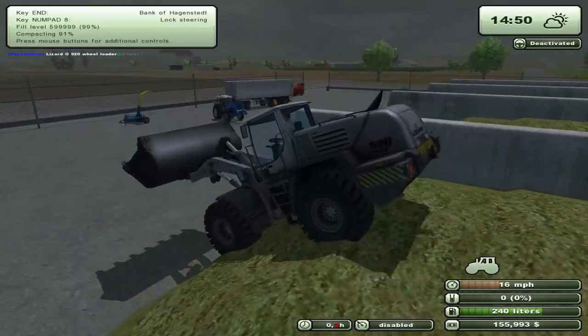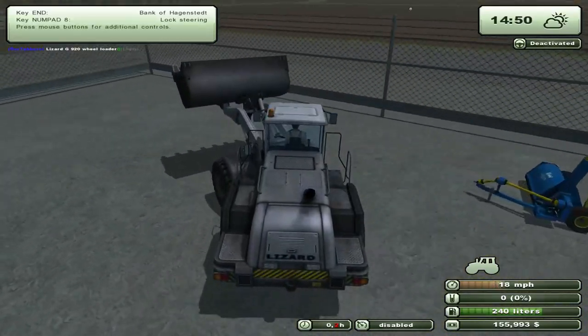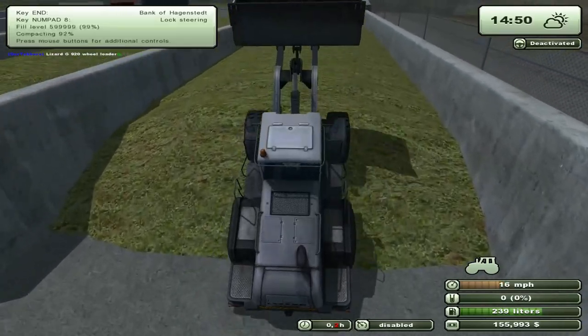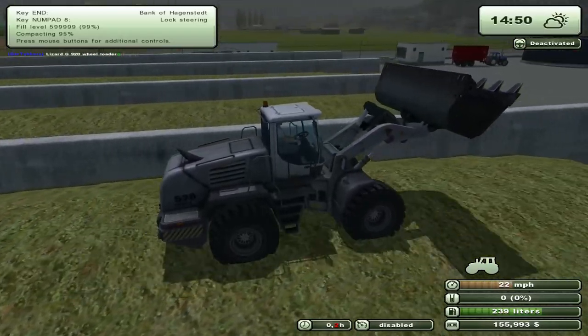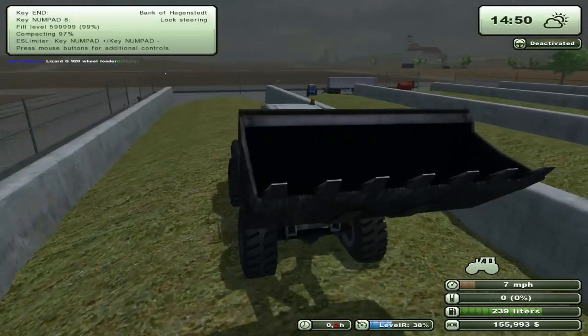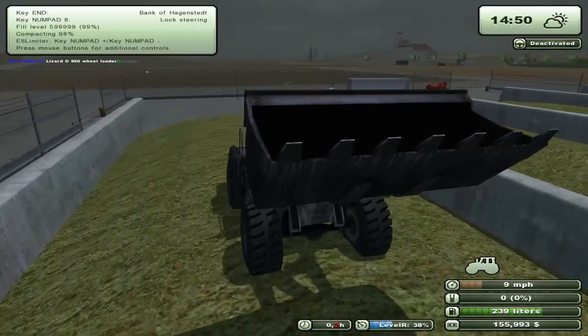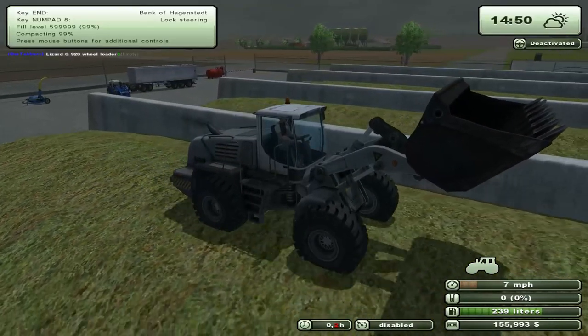I'm going to put every field in canola because it's honestly the easiest to do. 95, 96... hold on, one thing at a time here. 99 and 100. All right — blink at that silo! 100% compacted.